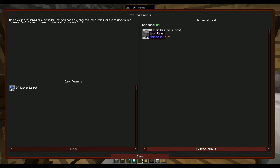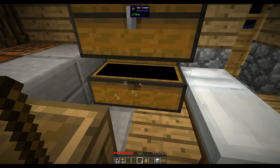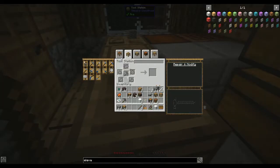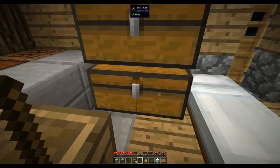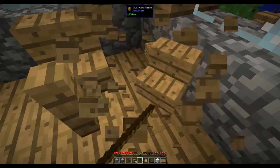Into the Depths quest wants 16 iron ore. We need to empty our inventory because we are not playing with cheats on, so we're not going to keep our inventory if we die — so I have to go back into vanilla mode. Let me make four chests from olive wood. I'm not going to waste my pick on that — okay, let's clear these out of the way.